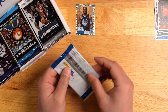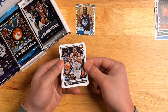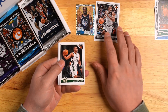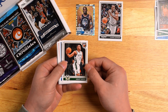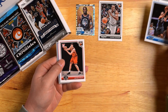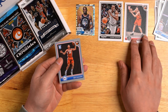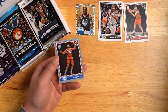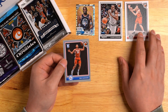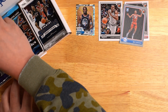Up next, Complete pack. Starting off, we got Kawhi Leonard. Not bad. Jabari Parker. Evan Fournier. Jacob Poeltl, I believe. And — nice — Ben Simmons, Silver Parallel. Unbelievable or not, this is actually my first Ben Simmons rookie card. Gonna go with my PC. Not bad.